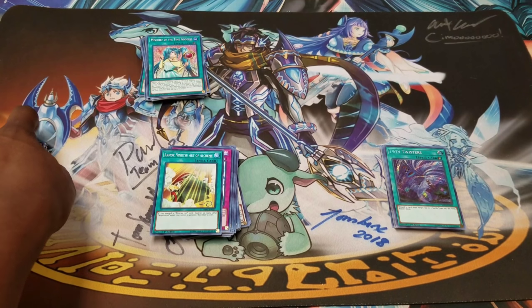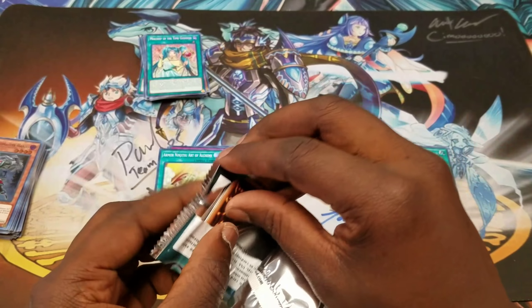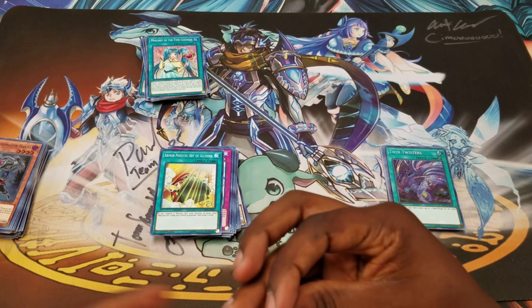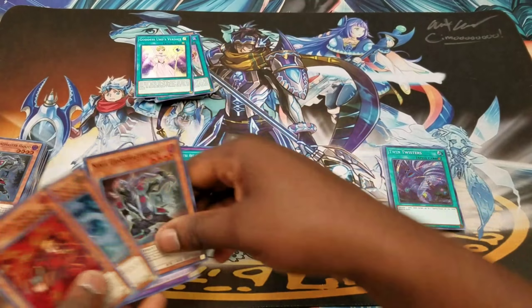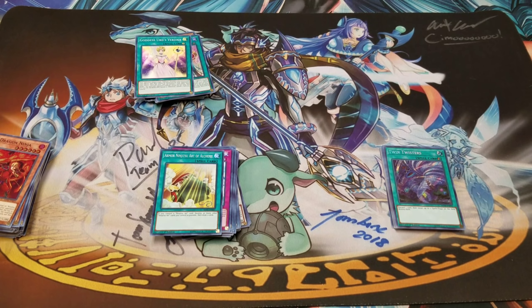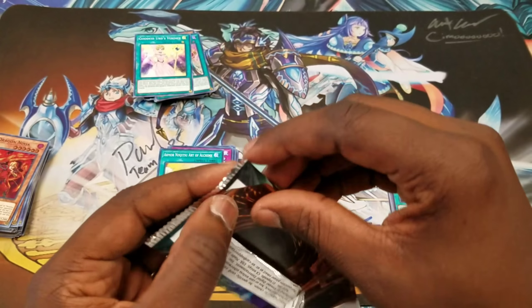I know you ain't playing that Sky Striker Invoked because that deck is expensive. If it's expensive then it's good — not always. I need two more. I understand some things are just expensive for no reason. That's what people said about Gouki — Gouki still lost in Memphis.